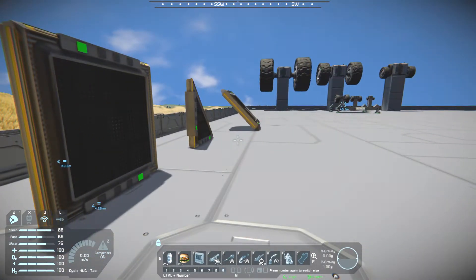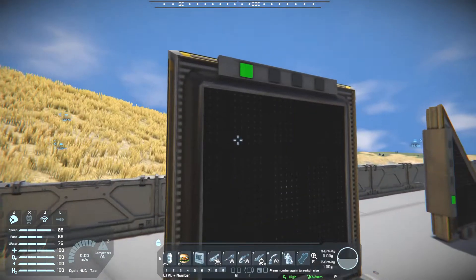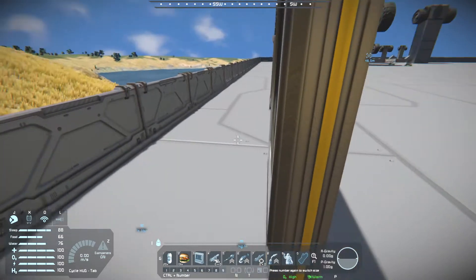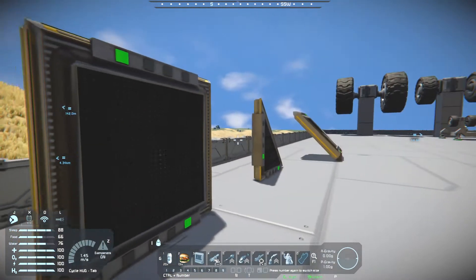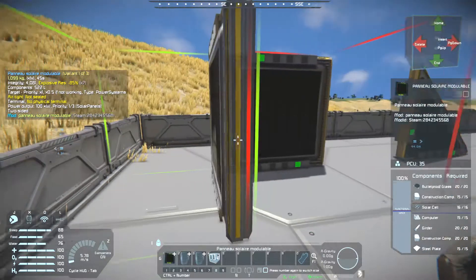This allows you to have more configurations. The block that these are on can either have it laying down flat on your grid, or you can use it as part of a roof if you're doing airtight — though unfortunately they are not airtight, which is a shame.